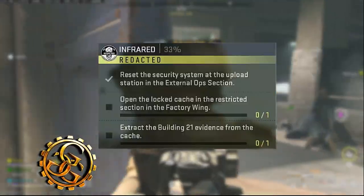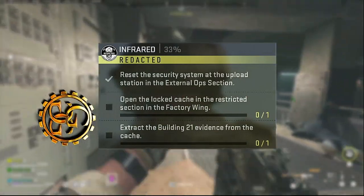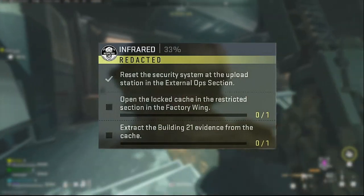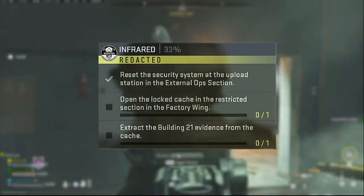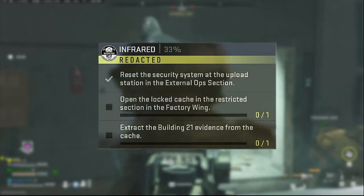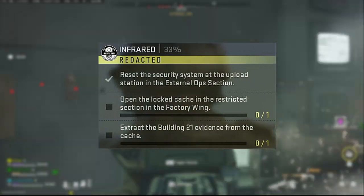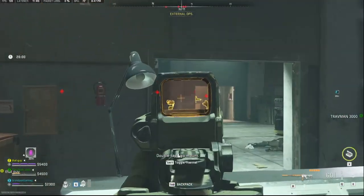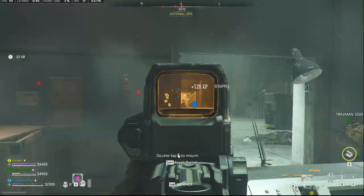Infrared is a Redacted faction Warzone 2 DMZ Season 3 mission. In it, you must reset the security system at the upload station in the External Ops section, open the locked cache in the restricted section in the factory wing, and extract the Building 21 evidence from the cache.